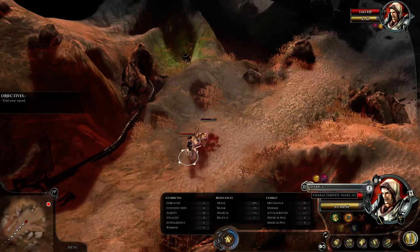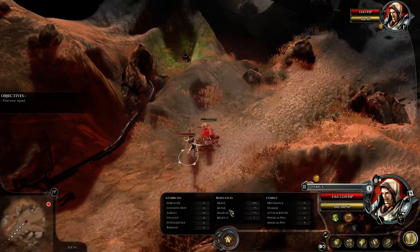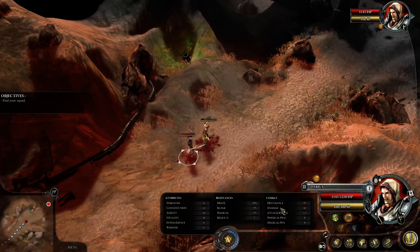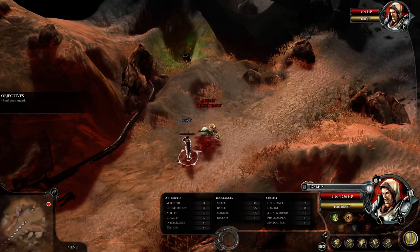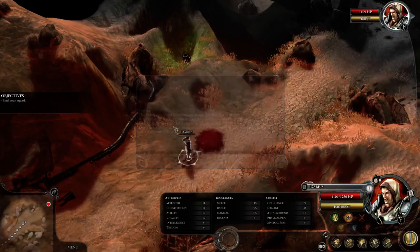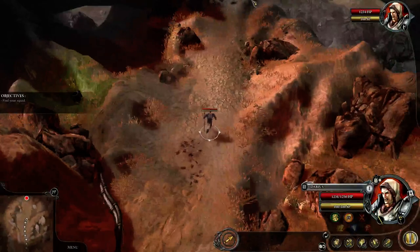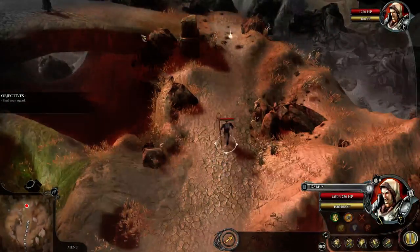You can see here on the character panel: you have his abilities, his resistances, and his combat skills. Like Dragon Age, this is fairly much how the battle works — you attack and let your opponent die.